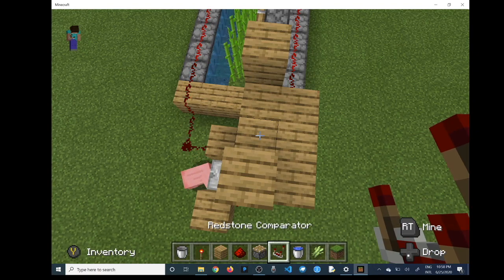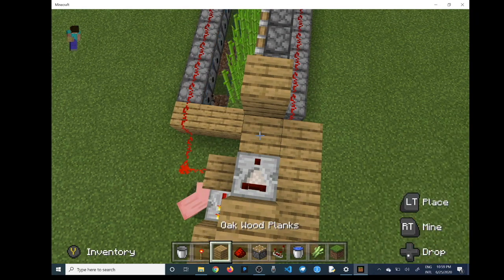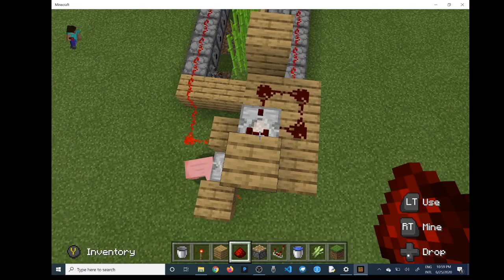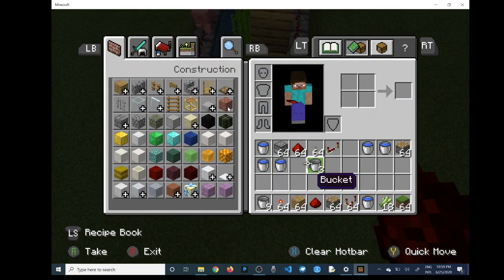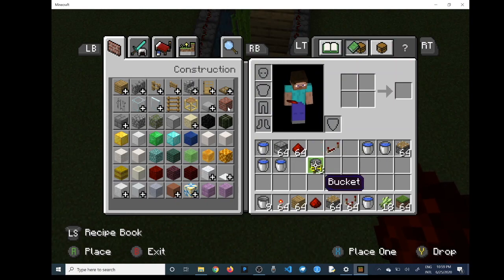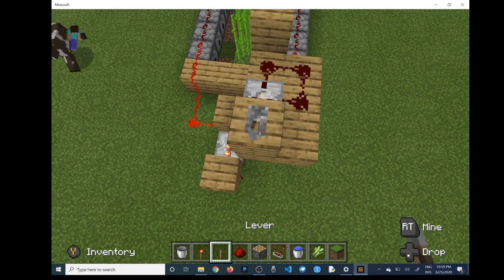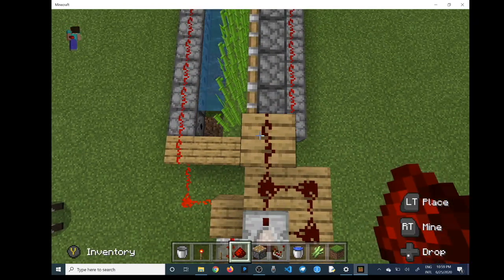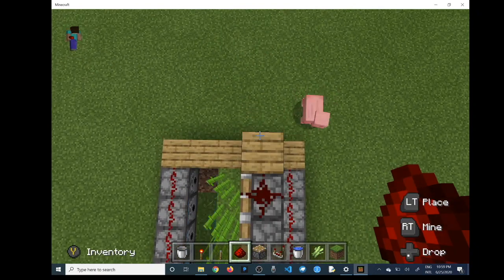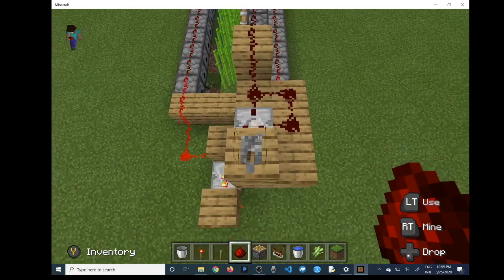You're going to lay down a comparator and then connect to that comparator. This is the same clock that was giving us trouble with the dispensers, but it will not give you trouble with the pistons. You do have to place a block in between, otherwise the first piston messes up. Put the redstone over that block, lay it on top of all the pistons, and flip it to minus mode.